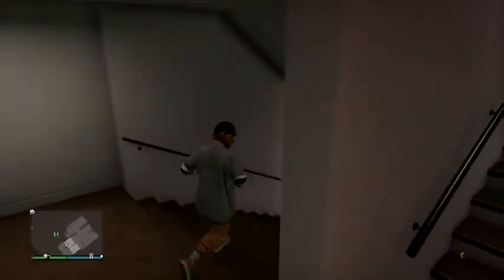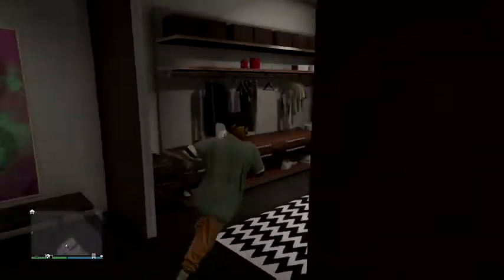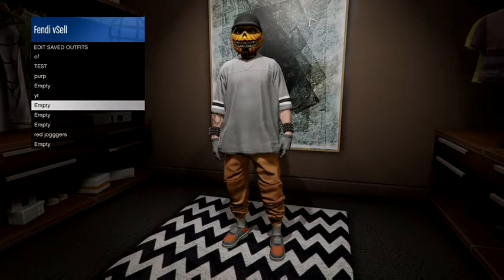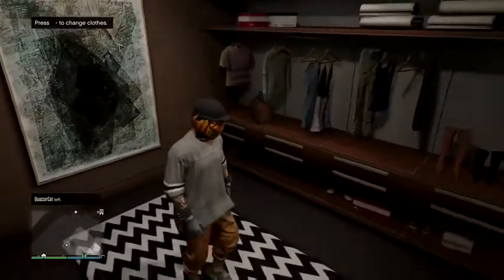Go downstairs and save the outfit. You can add the duffel bag or anything else you want, but make sure you save it with the helmet first. I had already saved my outfit so I just switched over to the complete outfit.